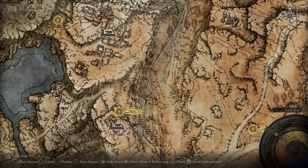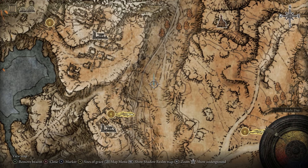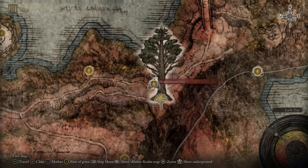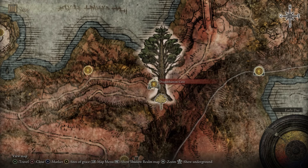The Great Shield Talisman can be found in a carriage chest east of the Erdtree Gazing Hill Site of Grace. For the fourth talisman, we are going for the Bull-Goat's Talisman. It raises your poise by 33%, pushing your overall poise to above 101, so you are less likely to be interrupted when attacking. It can be found in Caelid in the back of the Dragonbarrow Cave.